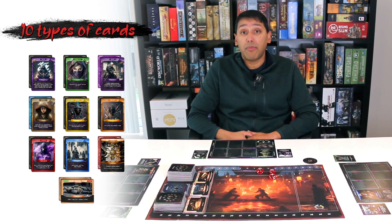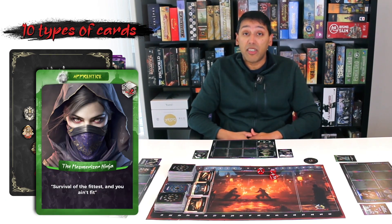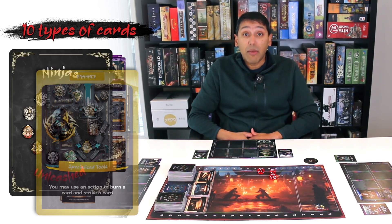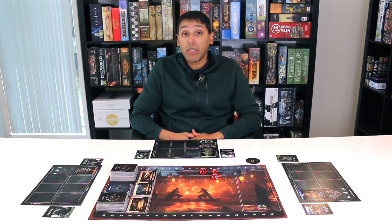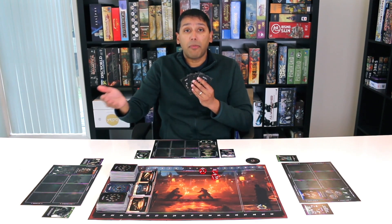There are 10 different types of cards in this game: elite ninjas, apprentice ninjas, sensei ninjas, student, enhance, sabotage, counter, tactic, house, and mission cards. Enhance, sabotage and ninja cards are played from your hand into your house or another player's house.